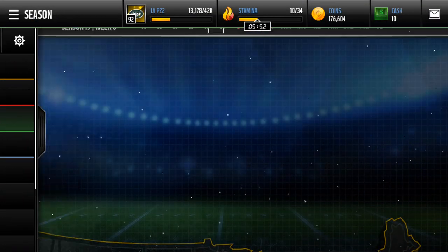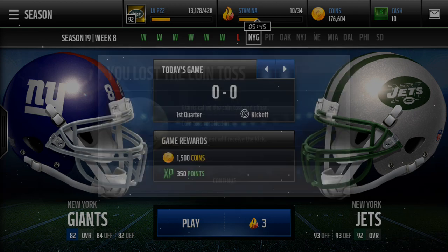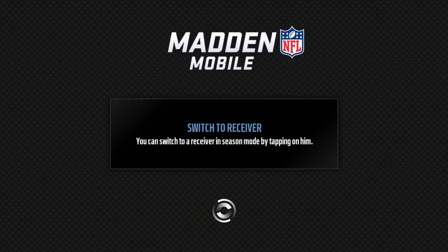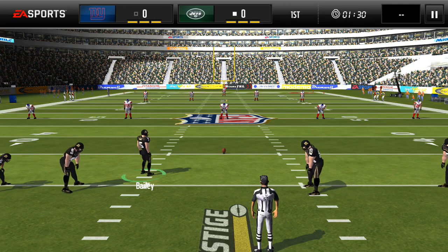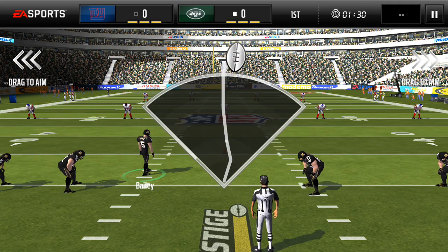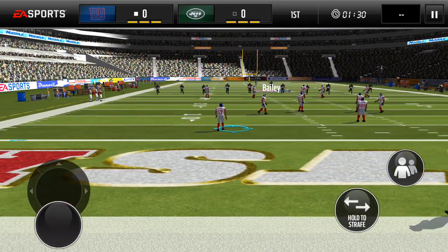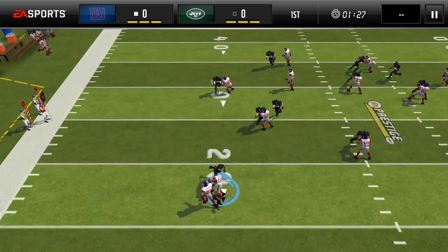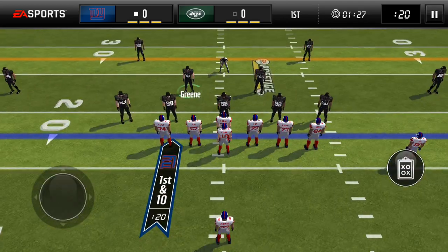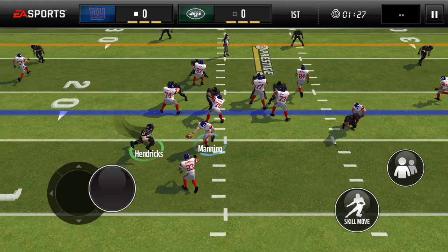Let's get right into it playing season mode. I am the Jets at home and I'm playing the Giants. Should be a good game. We are going to kick off first like usual. I do have the Mexico Stadium — it's pretty cool. But I would like the Frozen Stadium, because that looks really cool too. Dwayne Harris will return it. I have tons of defensive playmakers, so let's see if anyone does something.